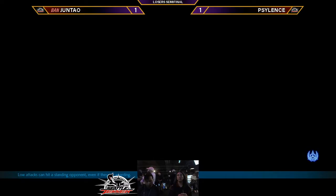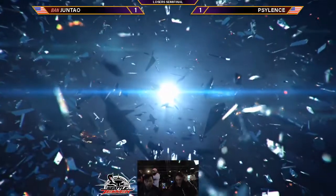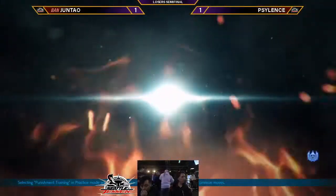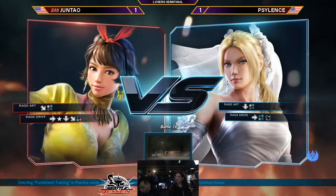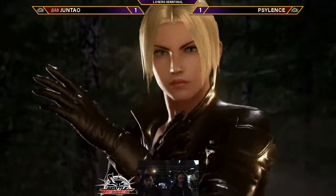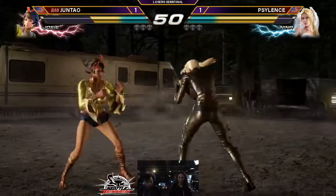Jeff is going to go back to character select. I think he should stick with Claudio — his Claudio was working. I'm hoping he sticks with Claudio. He's just doing this to take a moment to think through and then select the better things. This is an interesting stage — Wasp. I think this is going to be more beneficial to Silence because this is like one of those small stages with easy access walls. Even though Jeff's been playing well, his wall comboing with Josie has not been the ideal one. Jeff is notorious for his sweet wall combos, but I think he just misjudges the wall a lot.